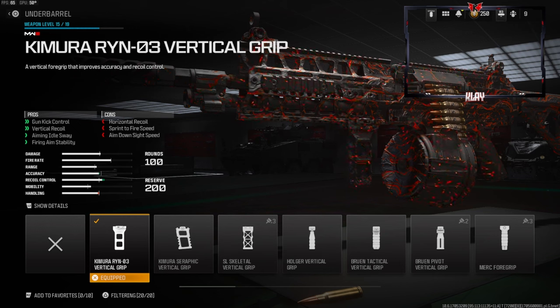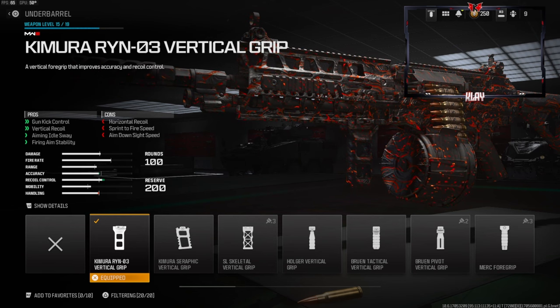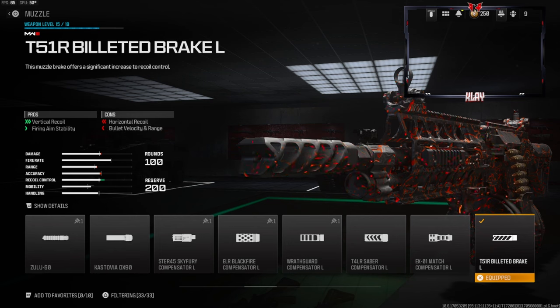This is probably the best one I could find where you don't lose too many stats on the cons. You do gain gun kick control, vertical recoil control, aiming out of sway, and firing aim stability. Over on the muzzle we're going with the T51R billeted break for vertical recoil control and firing aim stability.